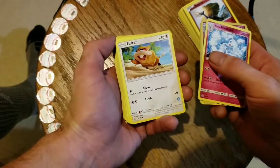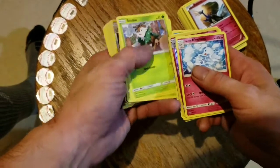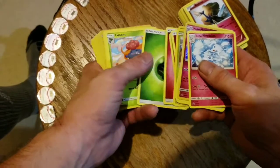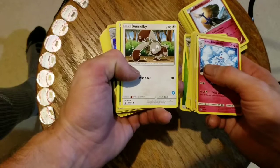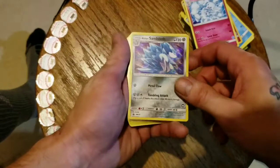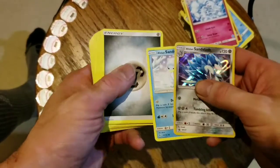Patrat. Come on, Vulpix... I just got that. Skiddo. Oh my gosh, Oddish. This is terrible luck — Gloom again, energy card again, Bunnelby. Energy, energy. And now we're on to the next pack — Sandslash, the Alolan Sandslash. That is pretty cool though. We'll get the Alolan Sandshrew too, I'm guessing we'll get both of these again at least one time each.